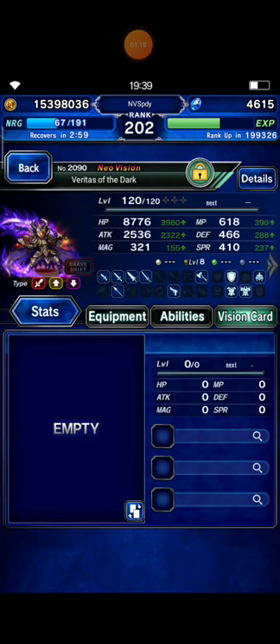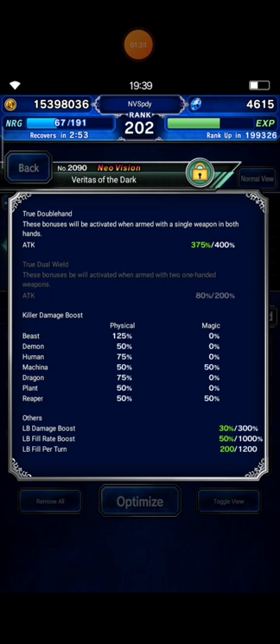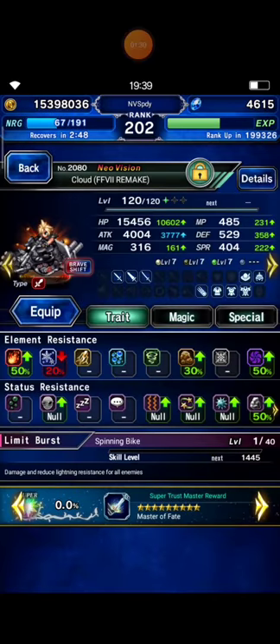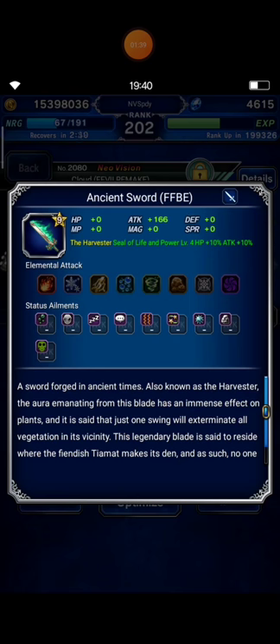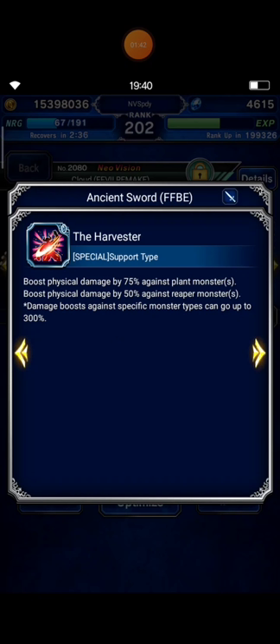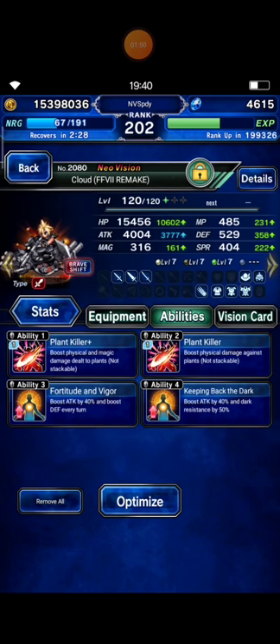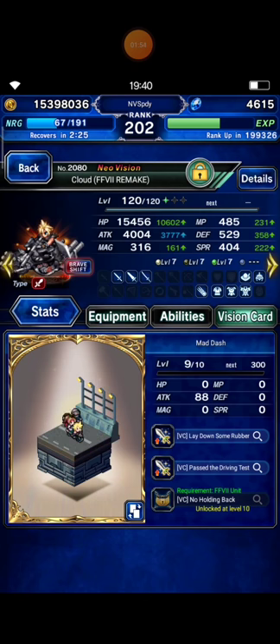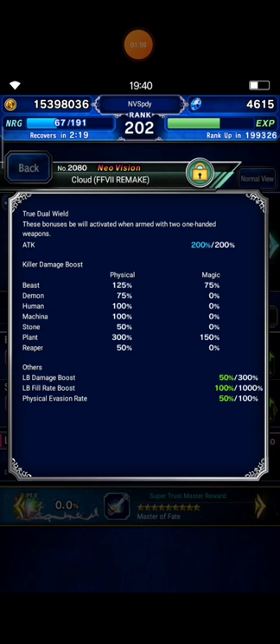I don't equip Veritas with a Vision Card. His Plankiller is only 50%. Next, I bring Cloud Envy, and this is his gears and materia. In Braveswift Mode I equip the Ancient Sword that boosts physical damage by 75% against plant type. Plus Vision Card Made Dusk at level 9. His Plankiller is 300%.